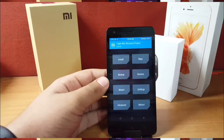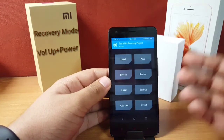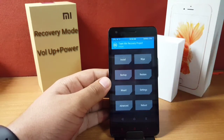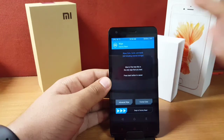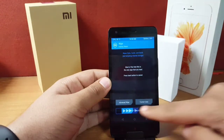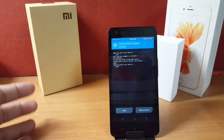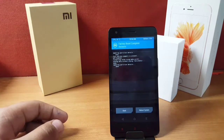Once you've booted into recovery mode, you first need to do a factory data reset. Just swipe and it will factory data reset your phone. Once that's done, we'll continue — and now it's done, as you can see.